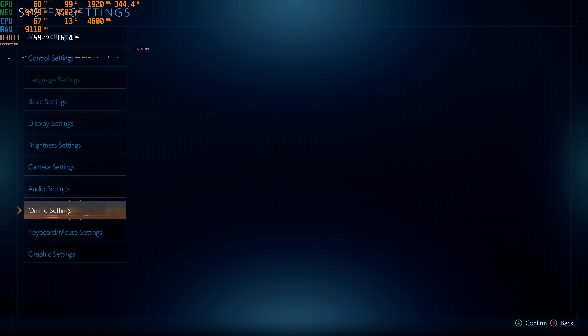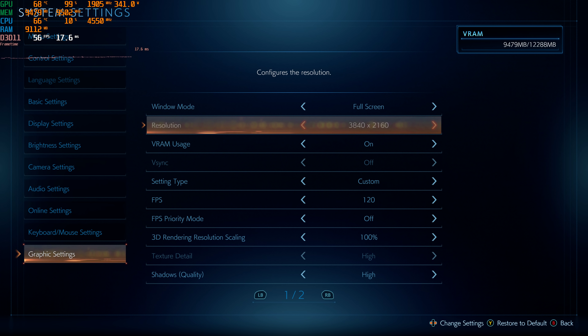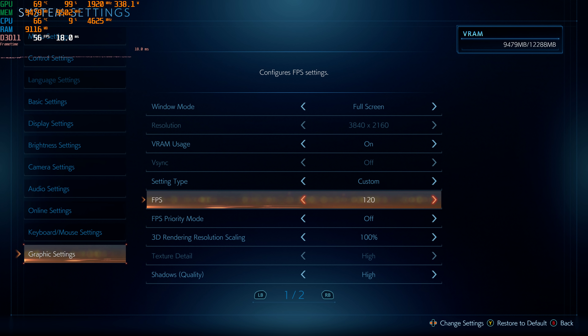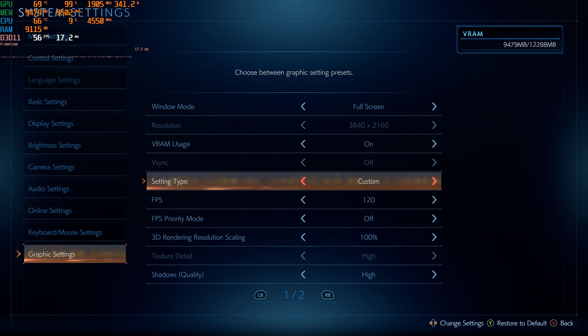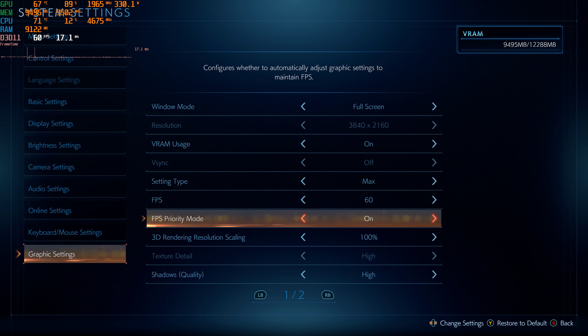I heard this game had some maybe optimization issues on PC. Currently we're at 4K and we have this at the maximum settings. It says custom because if you go to maximum settings, it sets my FPS to 60 and it turns FPS priority mode on.